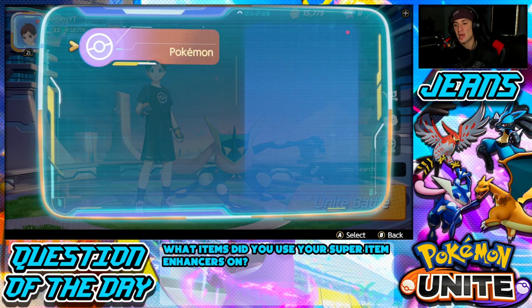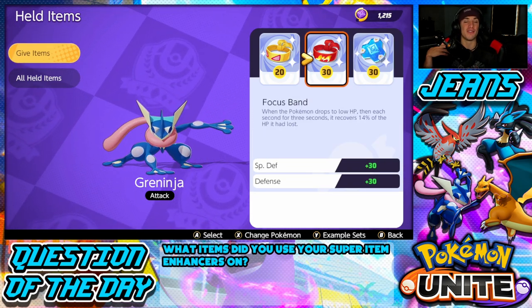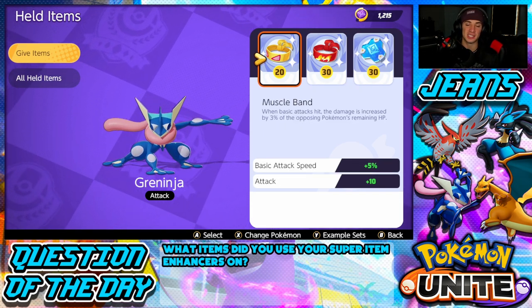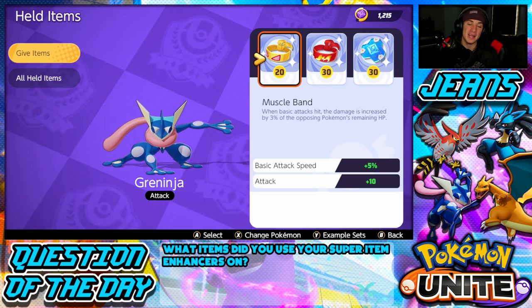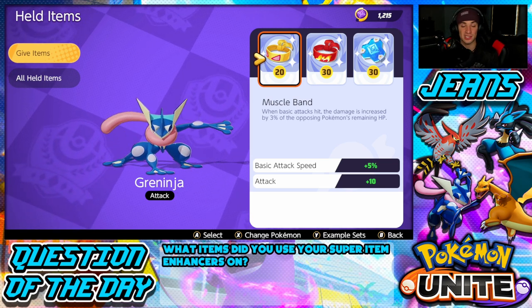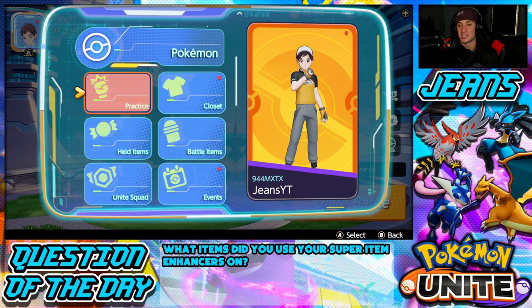Before we hop into the battle today I want to go over the super item enhancers — and this leads me to the question of the day. Let me know in the comment section down below what items you used your super item enhancers on. I used two of mine so far: the buddy barrier and the focus band, two of the best items in the game. I have one left and I'm really leaning towards the scope lens since it benefits the most from being level 30, though I'm also considering the razor claw.